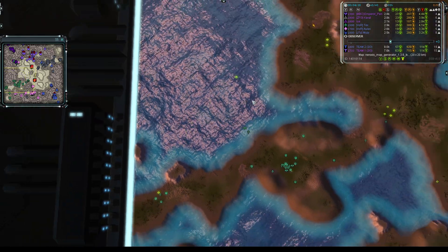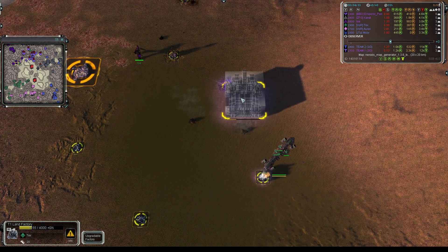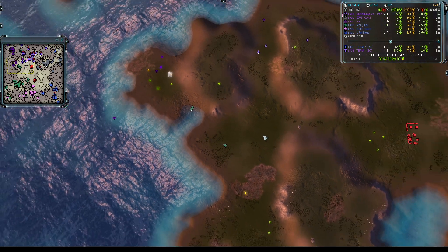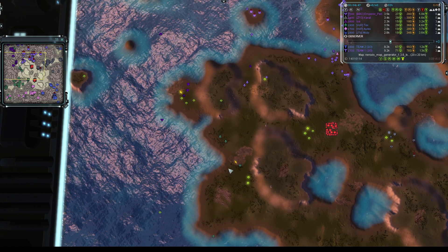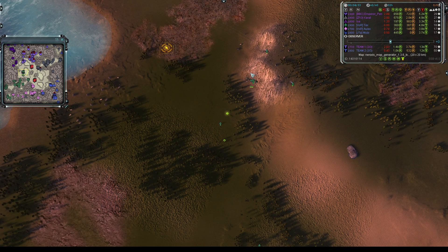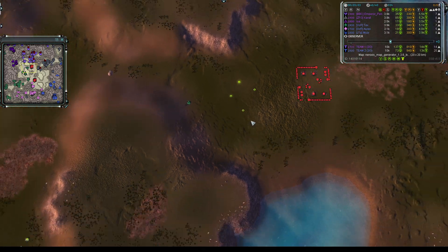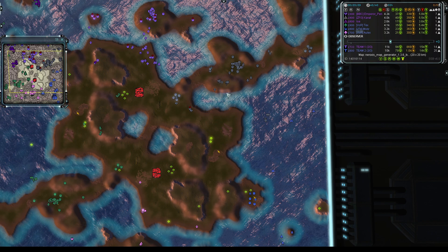Tex actually went for a drop as well — put four or five engineers on the ground, started a land factory, then spotted I-Say's comm and decided to evacuate to safer territory. A couple of interceptors from Emperor Penguin looked like they were going to shoot that down, but were discouraged by Tex's escort of two or three interceptors. Looks like Tex is doing the old engineer-drop at different positions — one down there, another perhaps to the core mass over the midpoint. Let's drift further right and see what Mosey and Kavat are up to.